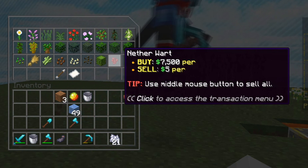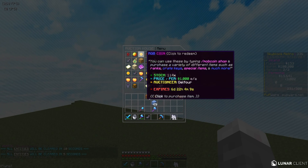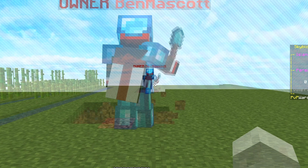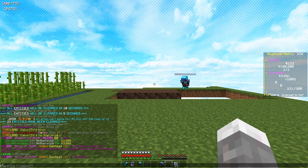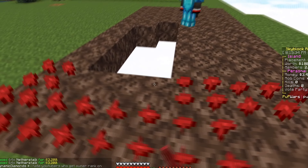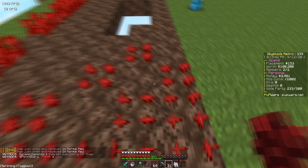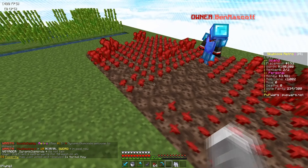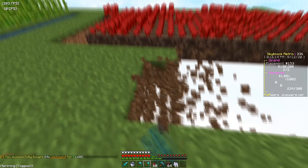It sells for 7,500 dollars per - that is ridiculous! I bought seven nether wart. People are selling on the AH for like 50 each - you just spent 7,000! Oh no - I also bought two stacks with auto sell on. Okay, I bought two stacks without auto sell on. I'm broke now though. Fortune 5 on my pickaxe - this is going to be so easy. Look how fast it's already growing! I got 10 from that one harvest - 50 bucks just like that!